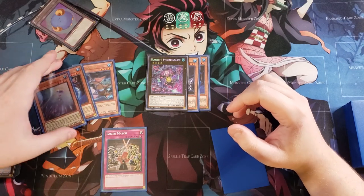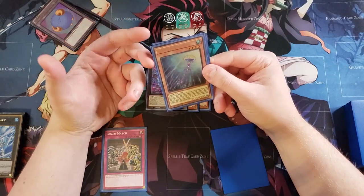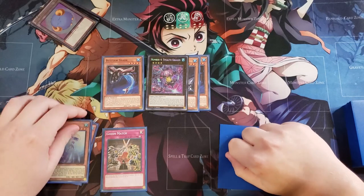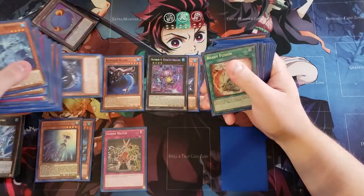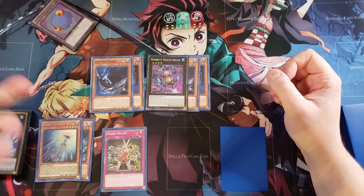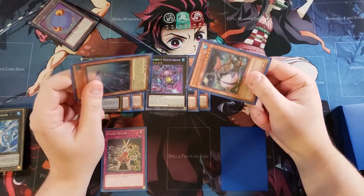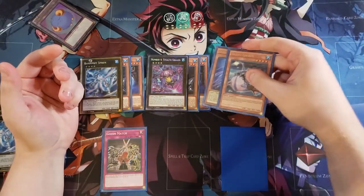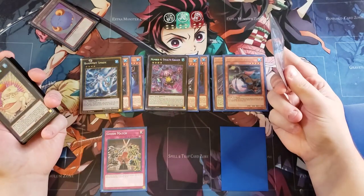On our next draw we pull a copy of Sea Nettles — a really good card, but the downside is it locks you into Water monsters for the rest of the turn, so you won't be able to summon F0. We normal summon Buzzsaw Shark, use its effect again to summon Lantern Shark from the deck, then overlay both for Bahamut Shark. We use the Sea Nettles effect first, then Silent Angler to special summon them both — Silent Angler has to be summoned last since you can't special summon from the hand after it.